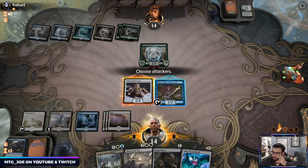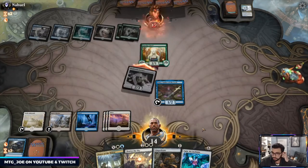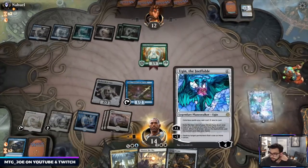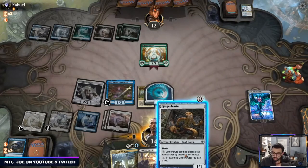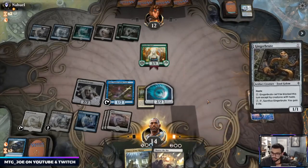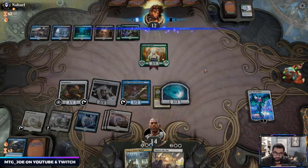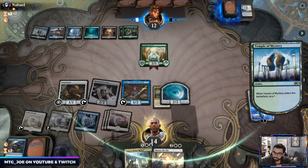So here I'm going to attack first and then Ugin to start getting some value. Oh, this also costs zero — I probably should have held that because if they have Cry then that hurts.